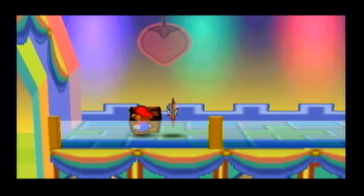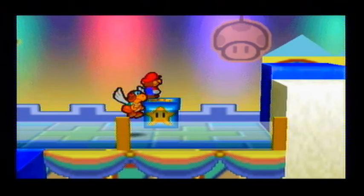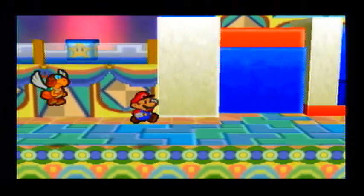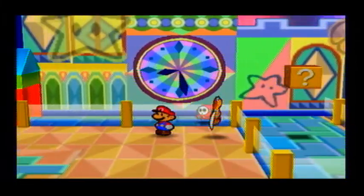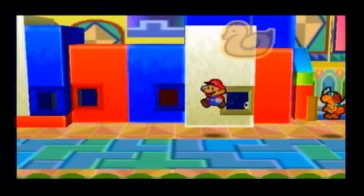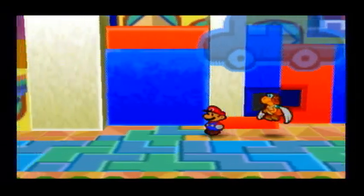The defense plus badge, which is going to increase your defense no matter what. Downside — you need six badge points to equip it. So if you want to use it, you need to spend two levels on badge points. You want to get over here and wait for a Shy Guy to spawn.